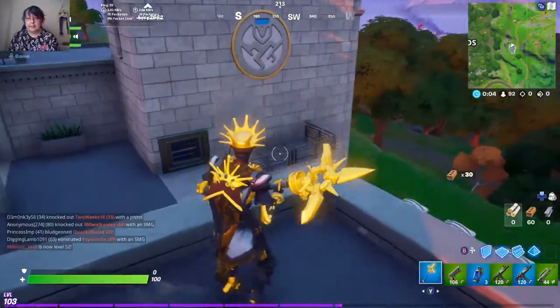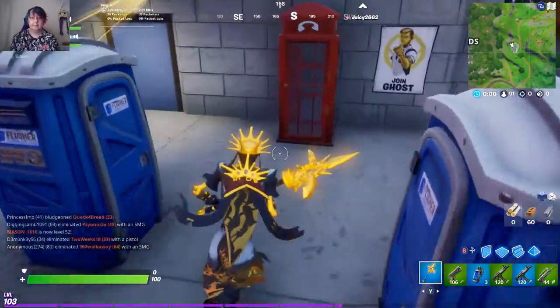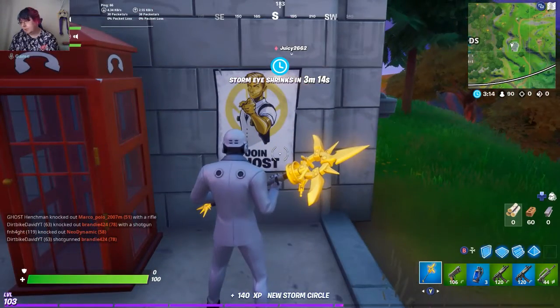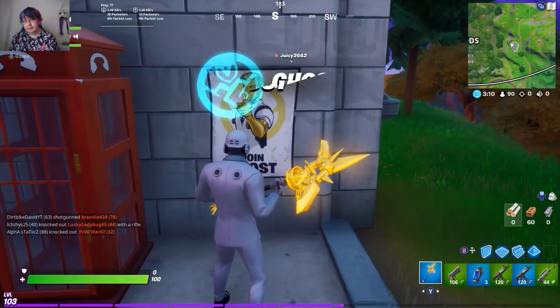That symbol does not count, but that's actually the Ghost symbol. This is Ghost Hideout. So right there is the giant Ghost poster. All you guys gotta do is walk up, interact, and you're done. Easy.